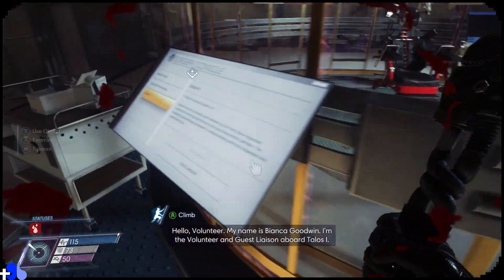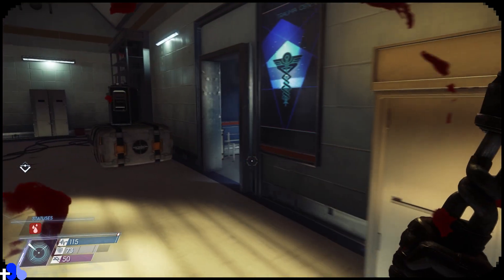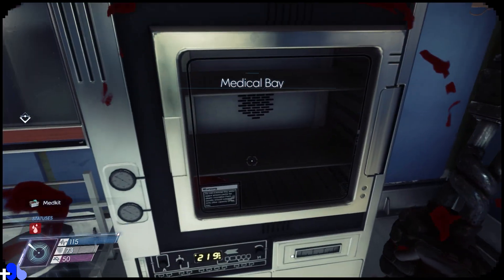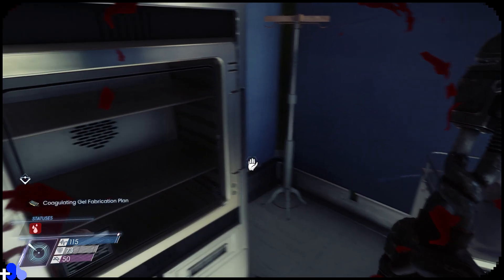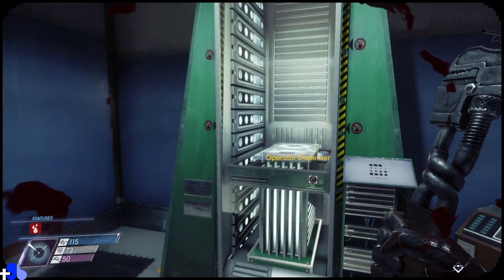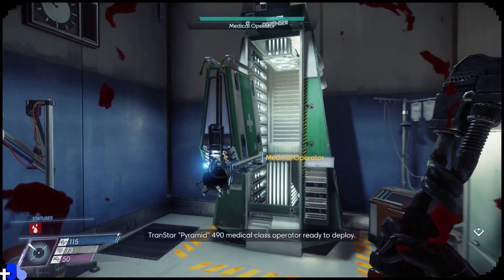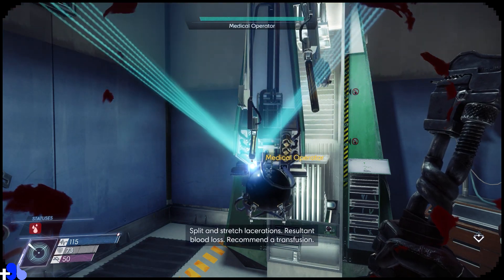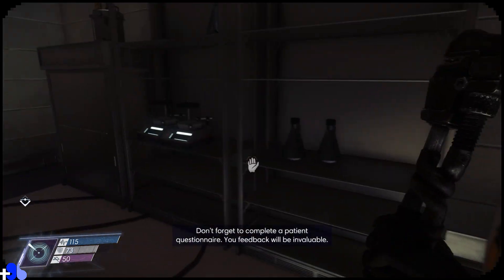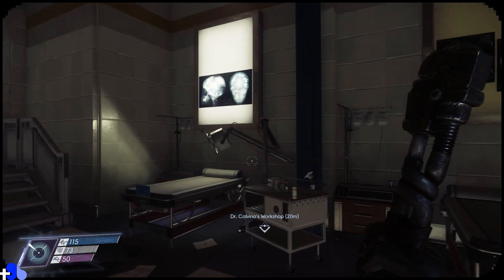Alright, it looks like I did find a trauma center, so it's good that we came in here because we can get a robot and actually get ourselves healed up. Coagulating gel is something that will fix one of the traumas, but because we can make an operator, we can get it for free. Alright, perfect — so let's move on now that we're fully healed.